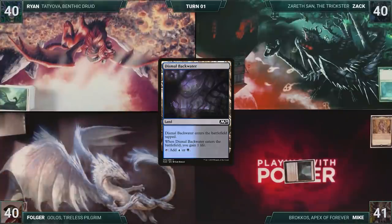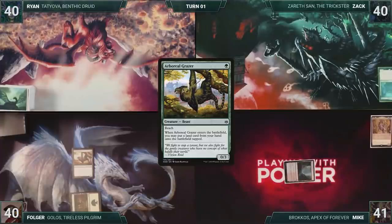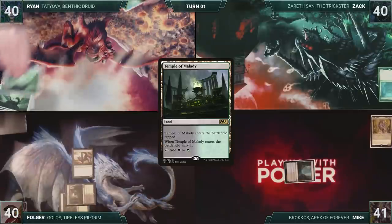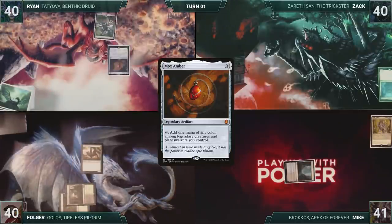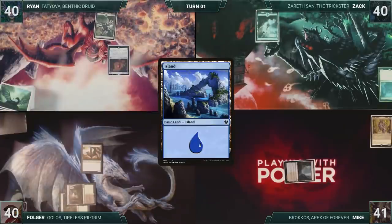Folger draws a card for turn and then plays a Forest. He casts Boreal Grazer. It enters, and Folger puts a Temple of Malady onto the battlefield, scrying one as it enters. Folger passes. Ryan draws and then plays a Forest. He casts Mox Amber. Ryan passes. Zack draws and then plays an Island. Zack passes.